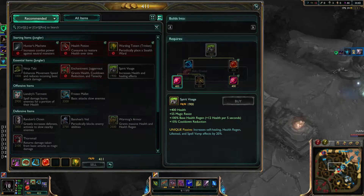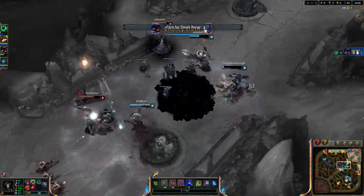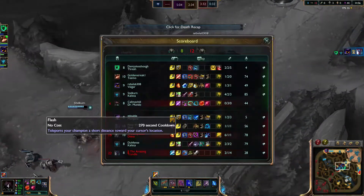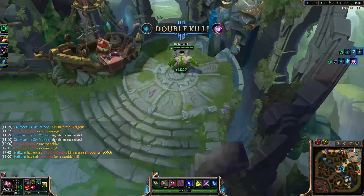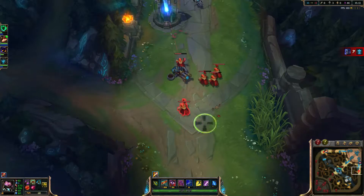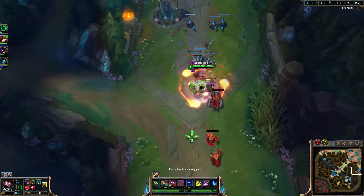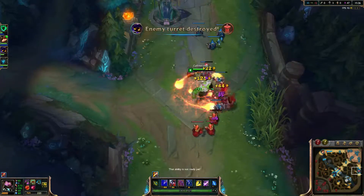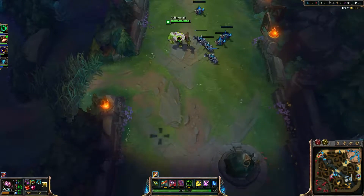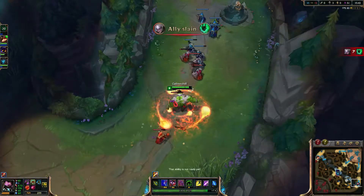The good news is I can go for Spirit Visage, so that's good. Dragon in 230. Good, they're actually catching some kills back. I'm gonna go clear up bot lane before that turns into a nightmare. That's - I'm gonna be missing a lot of that. Alright, I need to push this out some more or else it's not gonna be any good.